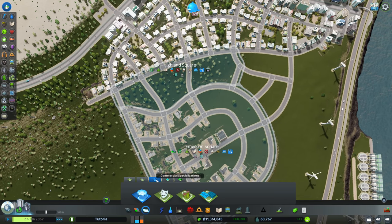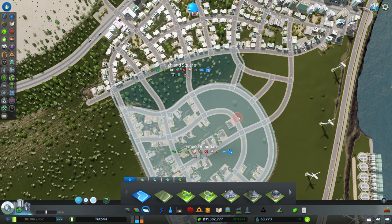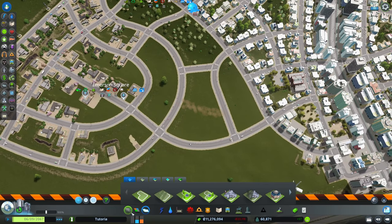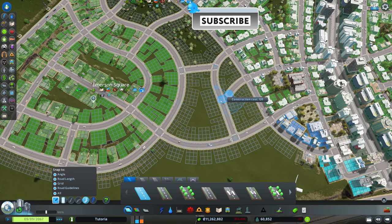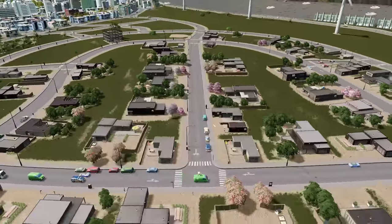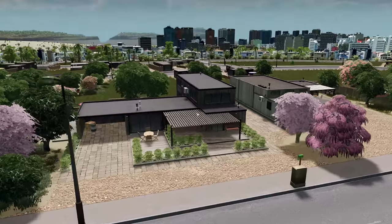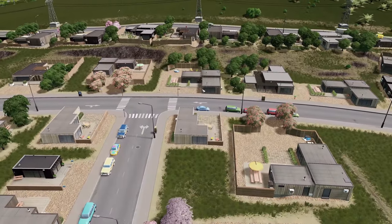In commercial specializations we now have the organic and local produce specialization. We're going to create a district here with that specialization and improve connectivity with some roadway connections through there. Looking at what we're getting with these buildings — there's no grass in the lots, you have some floral trees, really modern-looking buildings that almost look like container homes. It's very cool, a different atmosphere than any other building in the game.